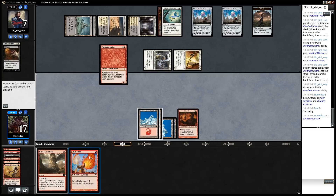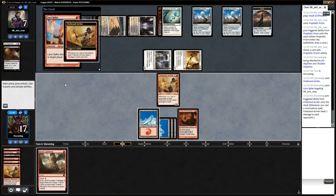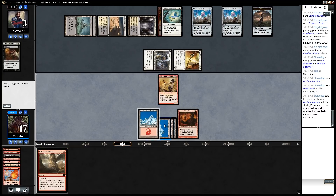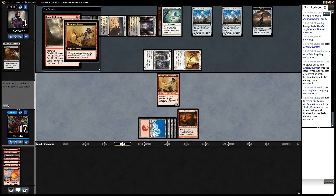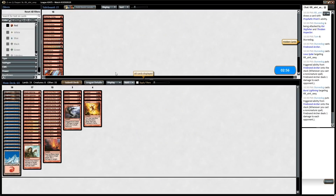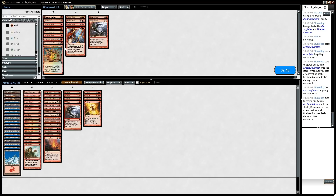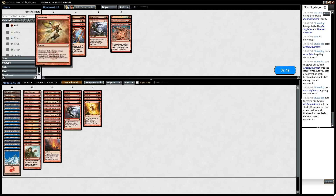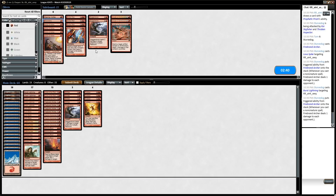That's lethal right? Yeah. You can kind of see why Archer is great because it demands removal, and this is exactly what I meant with Burst Lightning - sometimes you just want another cheap Lava Spike kind of spell. We burned him out. So he's got Basilica. I wonder if I want Molten Rain. He's got clues and stuff, Smash might be good. Don't think Martyr of Ashes is that good. He has at least some flyers and Curse of the Pierced Heart might be a bit bad, but he's really slow and trying to go for value.